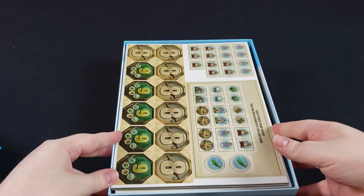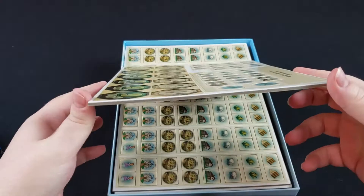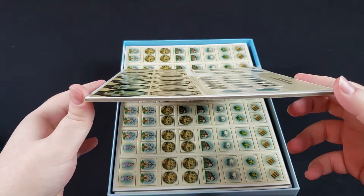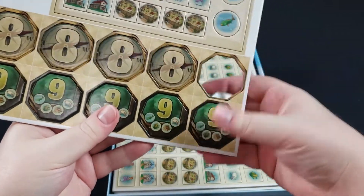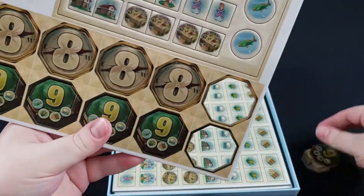You have punch board with the different pieces. Tasty Minstrel always does really high quality components, so it's no surprise that it's pretty thick punch board and everything punches out really well.